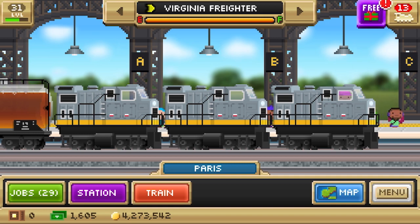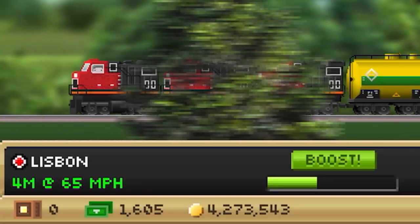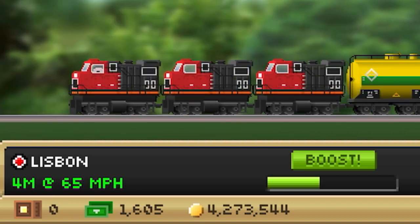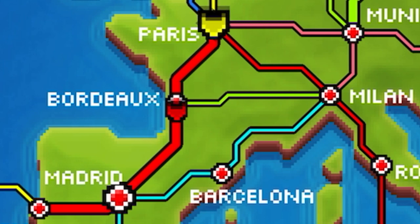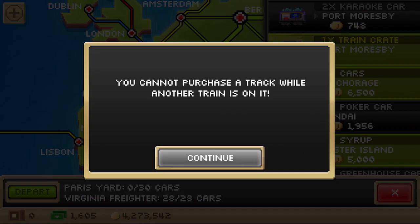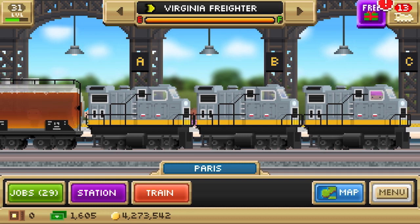I want to go by speed. The Quebec freighter is 65 miles an hour, Virginia is 62, Delaware is 56. So I just figured that might be a good idea. First run, just kind of a trial to see how this goes. We have the Quebec freighter on the move from Paris to Lisbon, Portugal. I'm going to have to wait for it to arrive in Lisbon before I can send out the Virginia freighter, because you can only have one train on a track at a time. Let's just do a quick jump cut to when Quebec freighter gets to Lisbon.